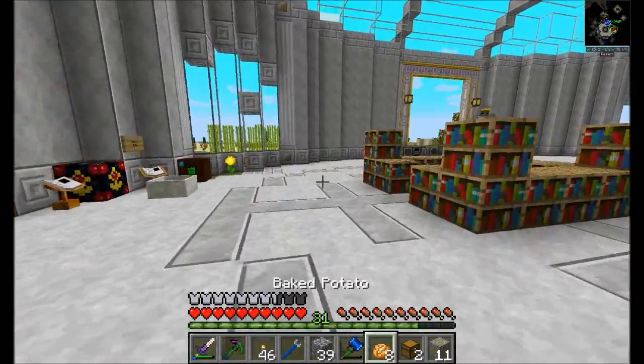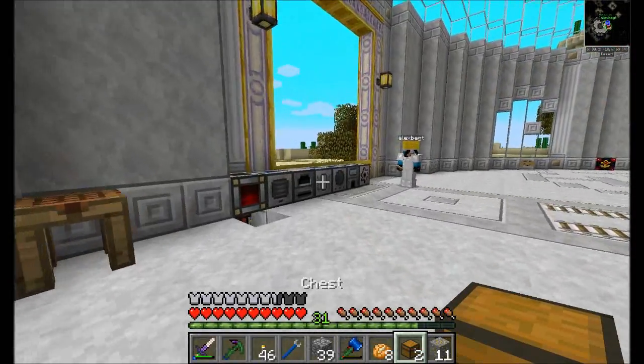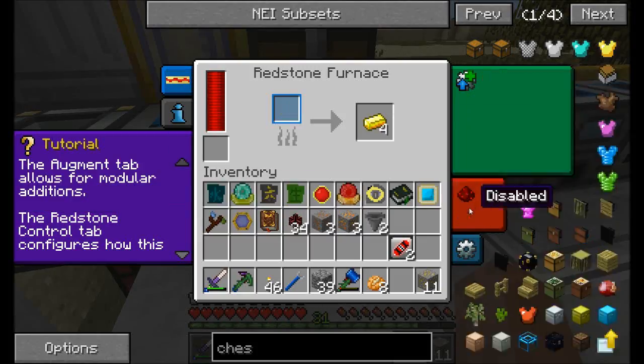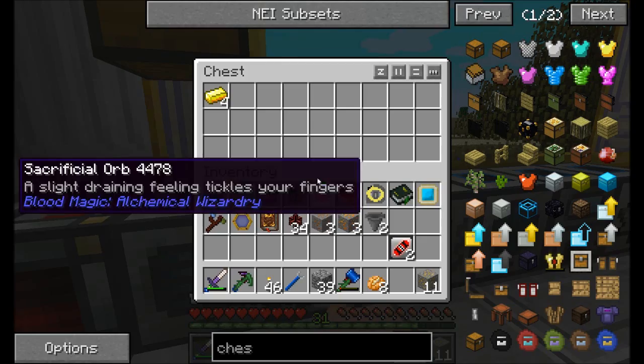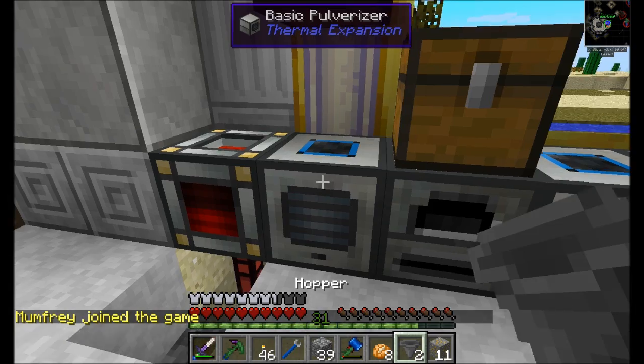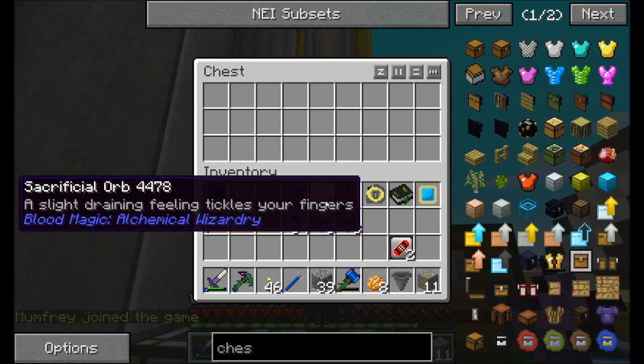I'm going to set the automation up for the ore stuff, because I want this guy to output to the top. Because we're actually severely low on things that are useful - resources and whatnot.